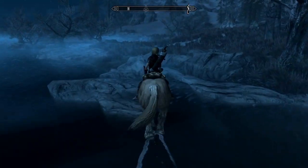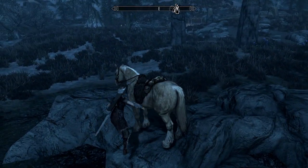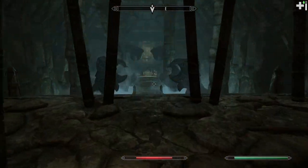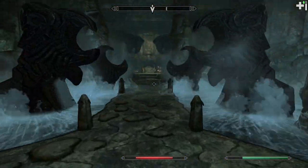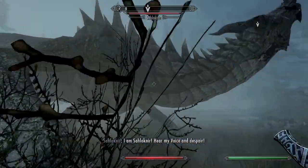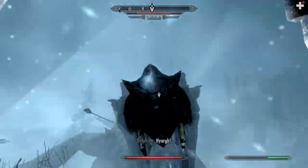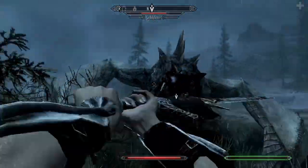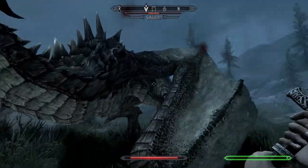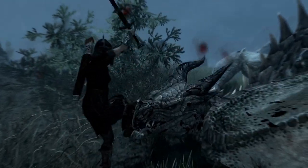First stop is the horn, so we head over to Morthal and make our way to the dungeon. Some weird bugs continue — the statues that normally pop up when you enter the final room are already up for some reason. We head back to Riverwood to get the horn back and get our task to go kill the dragon with Delphine. This fight is easier than in the summon challenge; I have a feeling this dragon doesn't scale with your level because it's squishier than even the random dragons I've killed at this point.